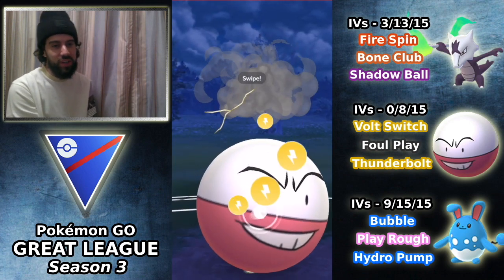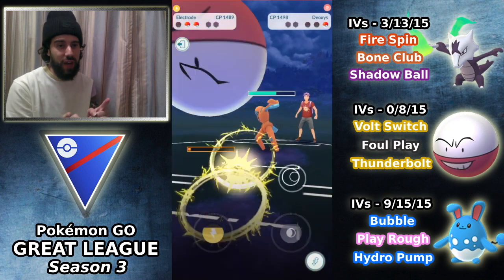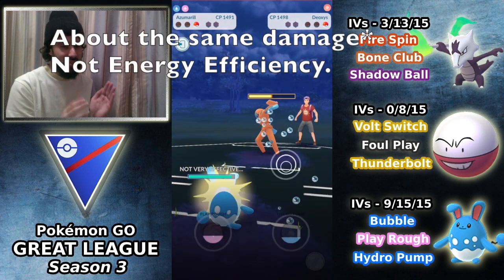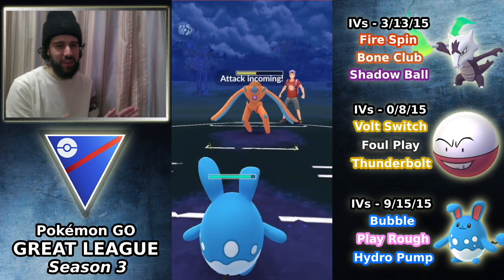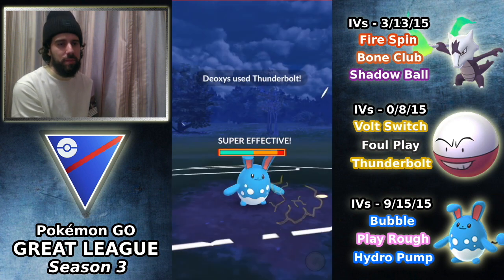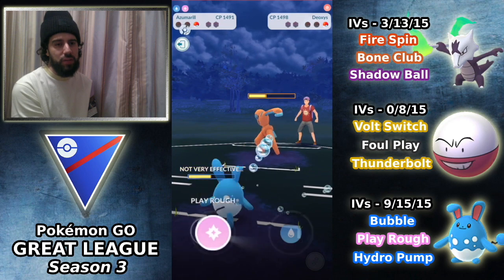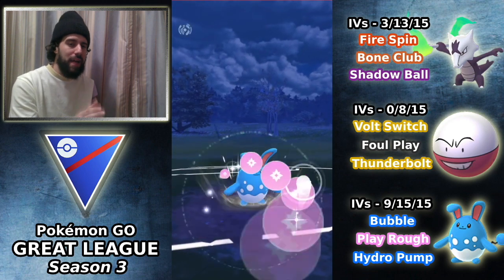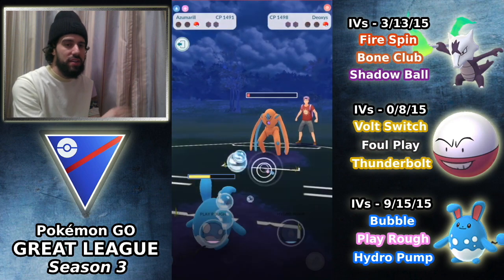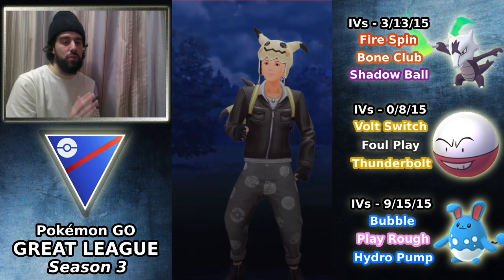Now we have so much energy stored. Deoxys comes in — I probably should have thrown Foul Play but I threw Thunderbolt blindly. Upon further review, Thunderbolt and Foul Play are actually about the same energy efficiency, so it wasn't too bad — I guess because it's not STAB. Deoxys hits us with its own Thunderbolt. We build up for Hydro Pump — a lag spike made me panic and I threw Play Rough early — but we were able to close it out. We take that game and go four and one in this set.